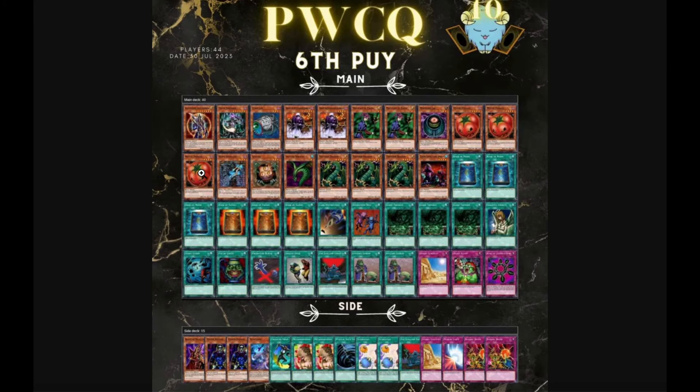This is my list from the PWCQ. In hindsight, I'm not a huge fan of this either — you see we only have two Faiths, which I hadn't figured out yet. Decoichi at two and Tomato was kind of awkward. I was playing the Shallow Grave and the Book of Moon — you can do that same trick I was talking about before. All in all, this list was fine. It ended up transforming into like a Chaos Control sort of thing, which we'll definitely talk about more later.